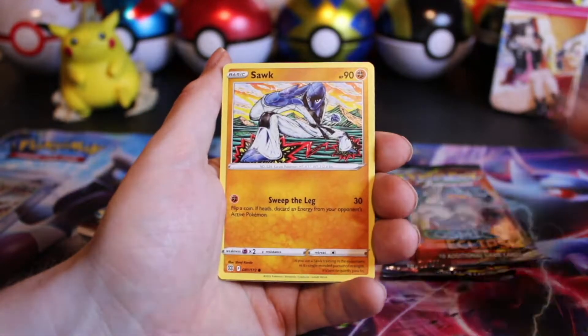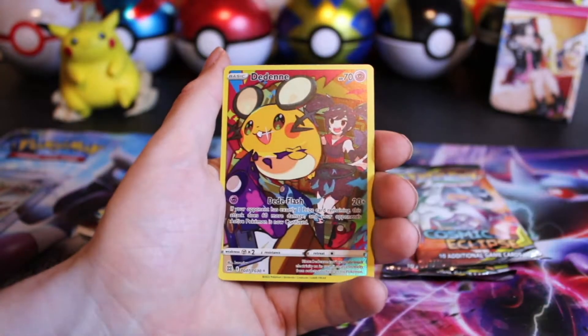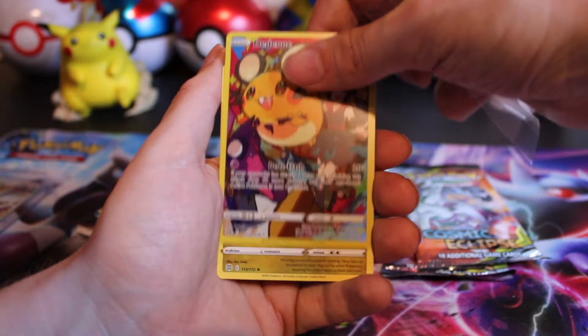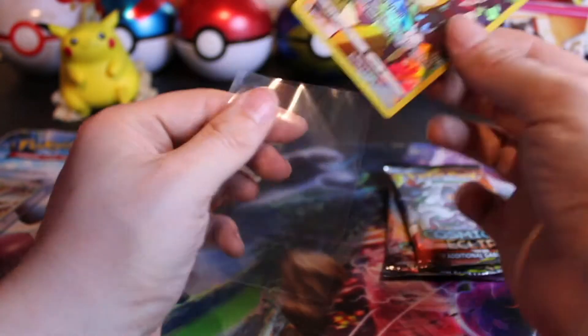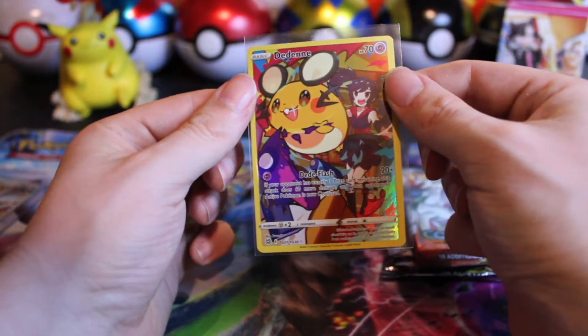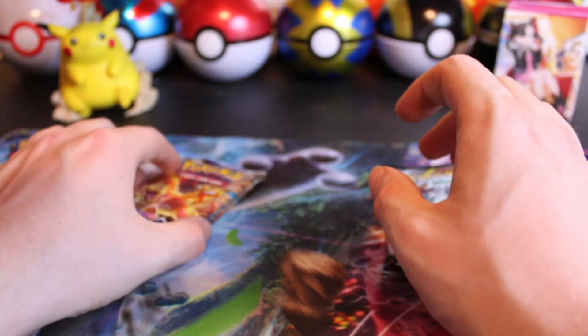Staryu, Burmy, Sawk, Cherubi, Riolu. Got the Dedenne character rare — and behind it, the Druddigon again, non-hollow hit. Dedenne is my favorite artwork from this trainer gallery. Let me know in the comments below, what is your favorite artwork from this set?